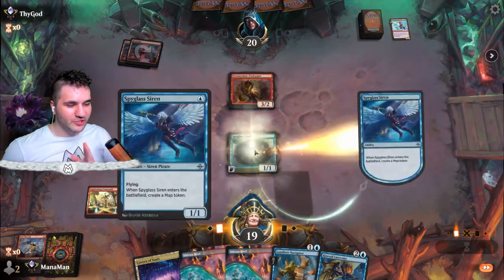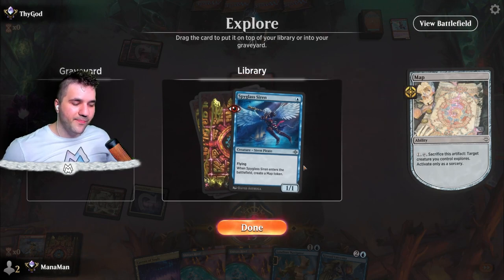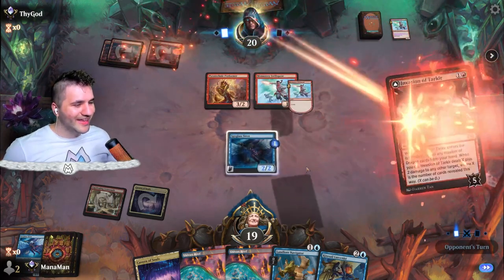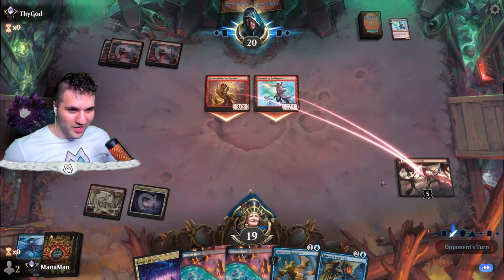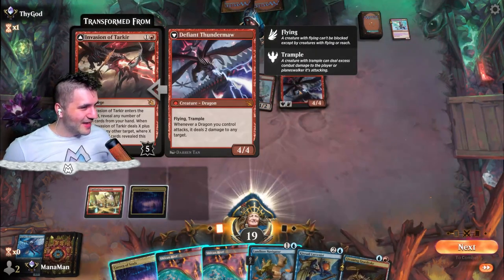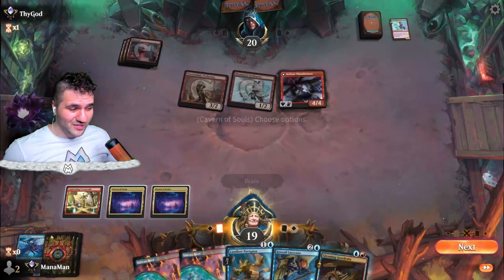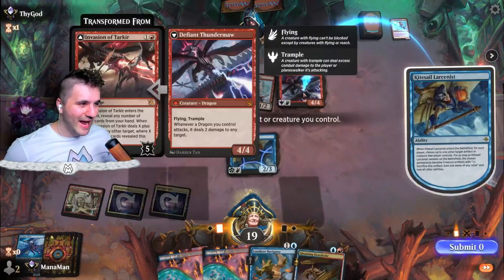We'll go for pirates — Landlord Navigator, most likely this thing just gets burned. Actually doing something crazier — going for Spyglass Siren and using the map token. I think this is a little better. Invasion of Tarker — whatever we play down was gonna get burned anyway. They're going to get a free dragon. Defiant Thunder Maw — you're pretty defiant there, buddy. I've got a Gleaming Gear Drake, so let's go with the Drake to get another artifact. Then Kitesail Larcenist — we'll put this thing on ice.